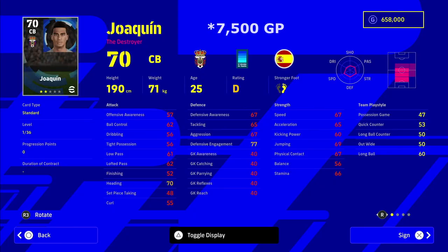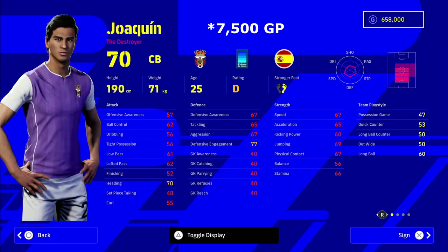What is the crack lads, welcome back. Today we're going to be taking a look at eight overpowered cheap center backs in Dream Team. This has been a huge request on the channel, so I hope you guys enjoy. We're jumping straight in and we're also going to be heading over to eFootballDB.com to have a look at that website as well.